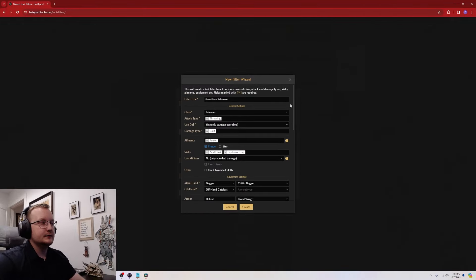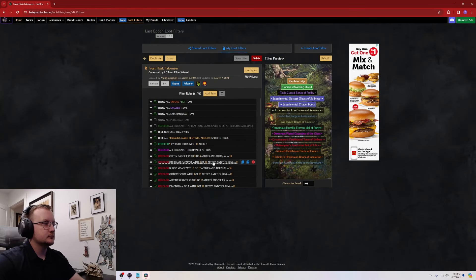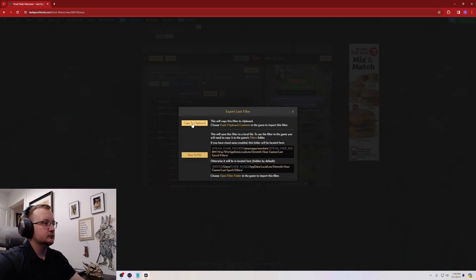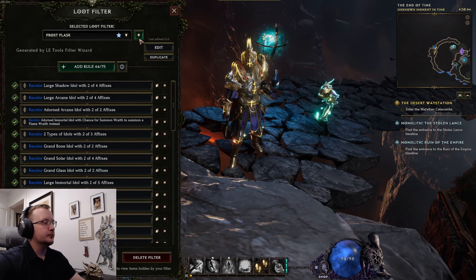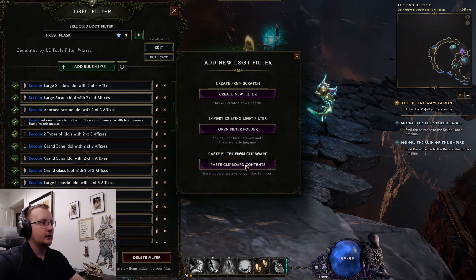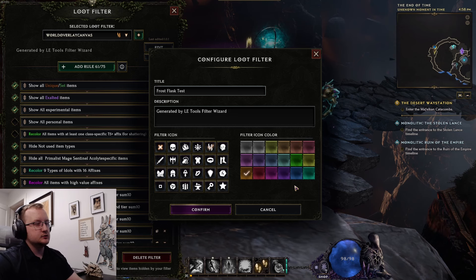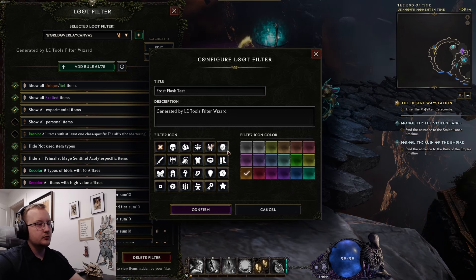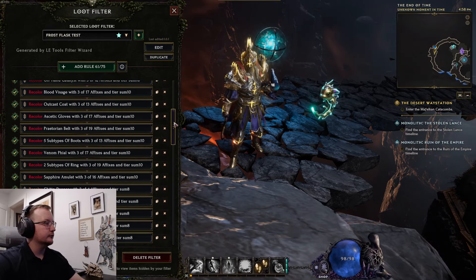Once you have everything selected, scroll down and click 'Create.' That's going to generate your loot filter just like this. From here, go to 'Export' and then 'Copy to Clipboard.' Once copied, go back into the game. You can press Shift+F to open your loot filters, then click 'Add' and paste your clipboard contents. Name it — we'll call it Frost Flask Test since we already have one named Frost Flask — then change the icon and color as you like. And now here is our loot filter.